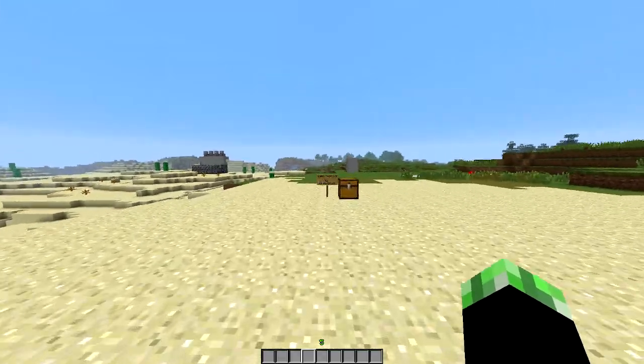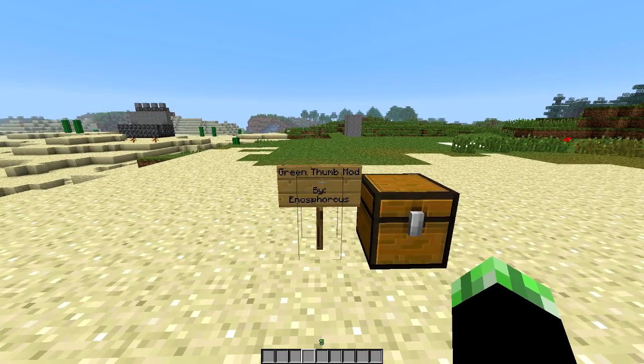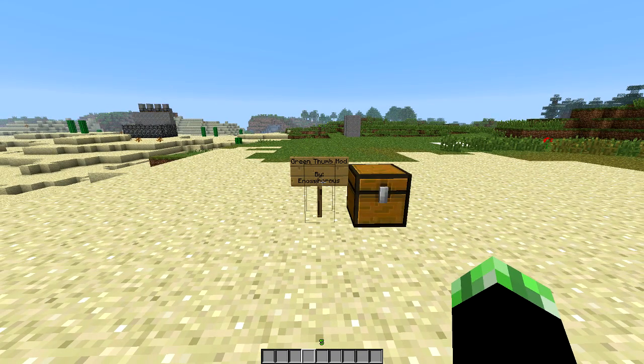And it is the Green Thumb mod by Enos Forrest. This is definitely a cool mod — it should probably be in default Minecraft already. I'm surprised he hasn't gotten a job at Mojang yet, because this is definitely a cool mod. It's kind of like the Uncraftables mod, but it goes even further, adding more recipes.